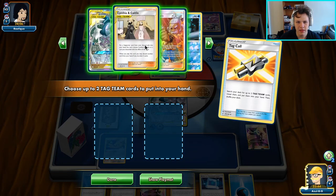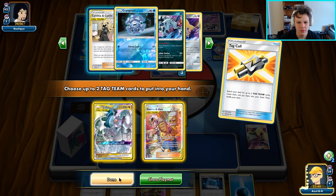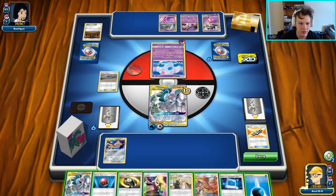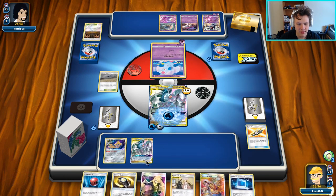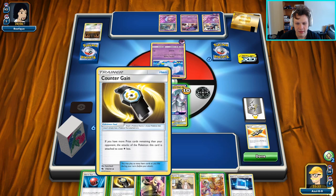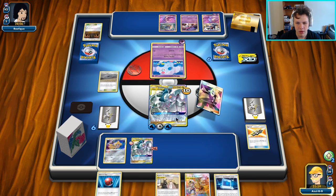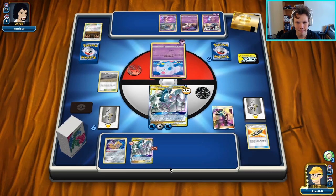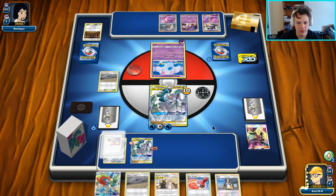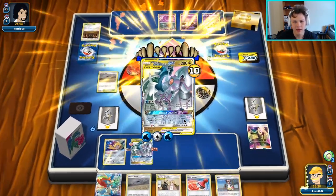We're going to set up another ADP here because Keldeo doesn't one-shot Nidoqueen, and we want to make sure we keep one-shotting these guys. Don't really need a Cherish Ball for anything, don't need a Counter Gain. Actually we could just go ahead and throw the Counter Gain here because we're probably not going to be able to use it anymore. This can go here, and then we can go ahead and hit him with the Ultimate Ray for the knockout on the Nidorina. Our opponent had a slow start, and on top of that, we had a pretty good start.